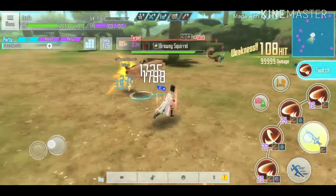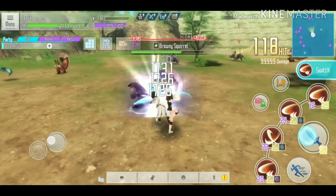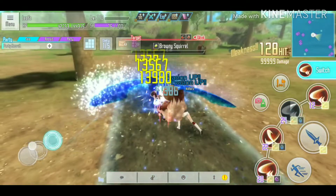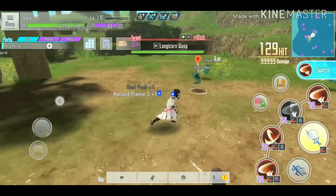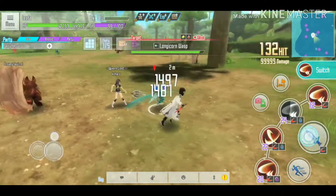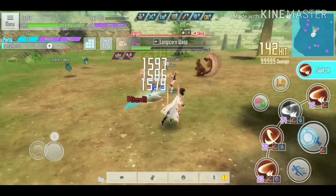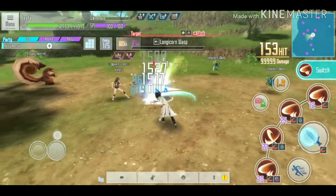Around 90 hits, my attack is already hitting 1500. There's an attack buff on me, which is why it jumped to 1700, but as the attack buff fades it was actually because I hit the squirrel that is weak to slash.